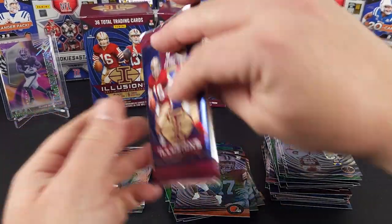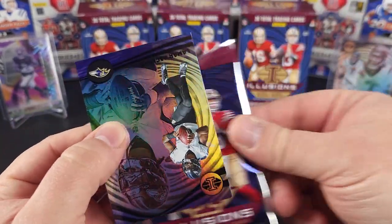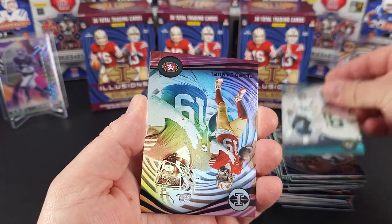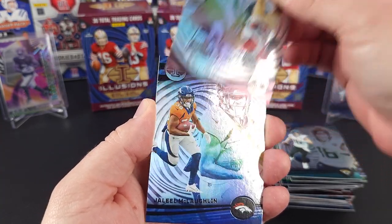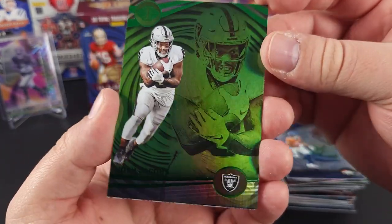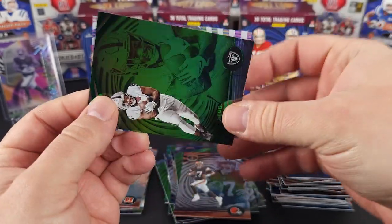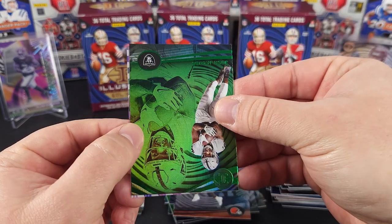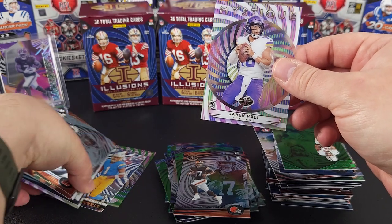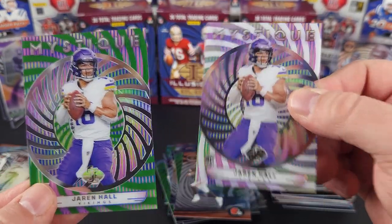Last pack. Lamar Jackson. Trevor Lawrence. Deebo Samuel. Zane Gonzalez. Josh Jacobs on the green. And the last card of the blasters — Mystique. Jaron Hall again, I think we got two of those cards. Alright, we got the green and the base.